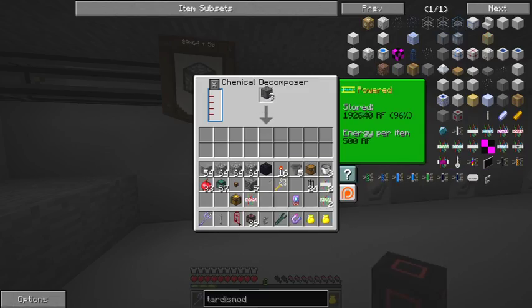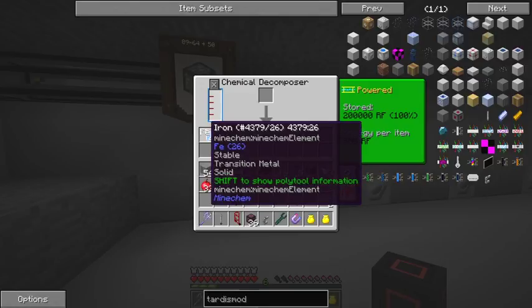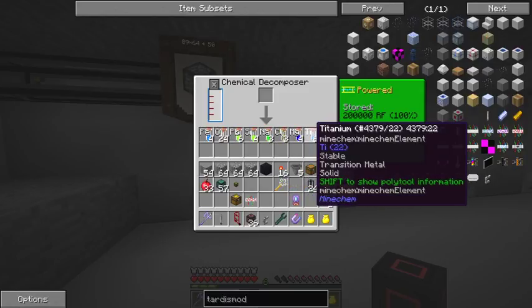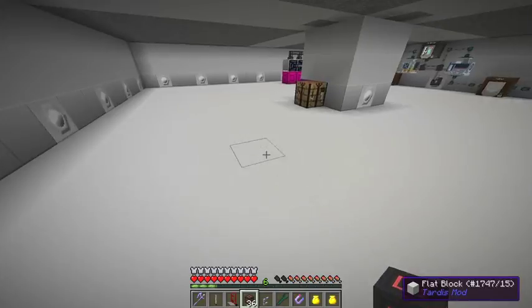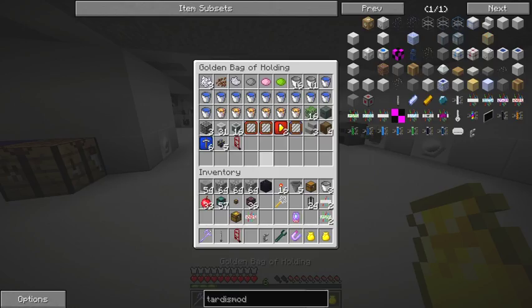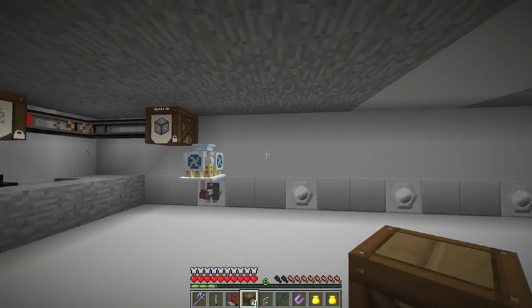Let's put some energy conduit on here and shift right-click to connect it. Now that should start getting power - you can see it's powered and the power is going up reasonably quickly. We can then take the doubly compressed cobblestone and put it into the decomposer, which generates materials. We've now got seven different elements: iron, oxygen, lead, silicon, sodium, chlorine, manganese, and titanium. The most useful ones for us are probably iron and titanium; silicon we'll need later on, and lead is probably less useful.